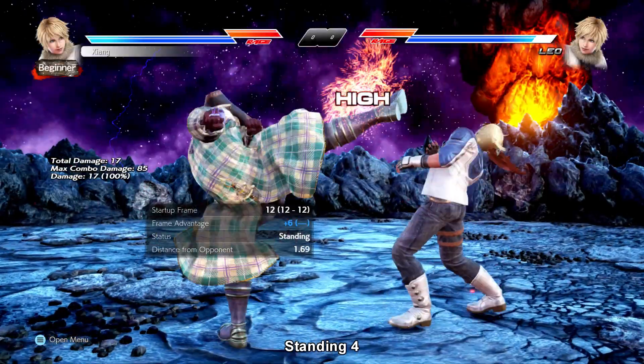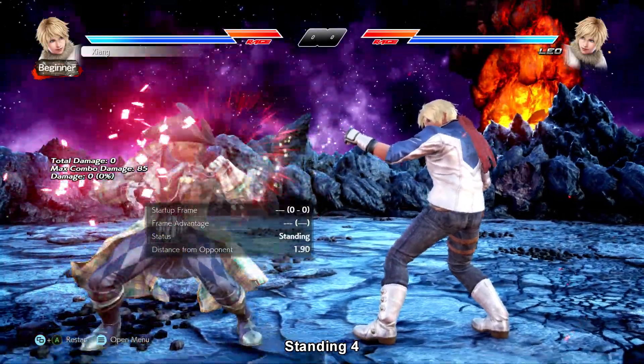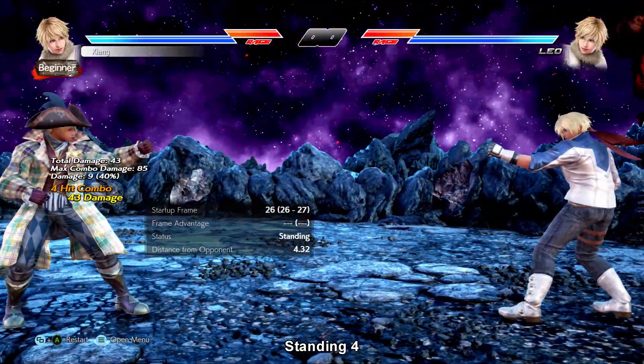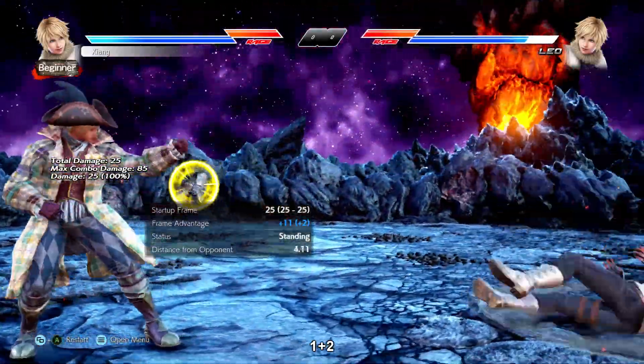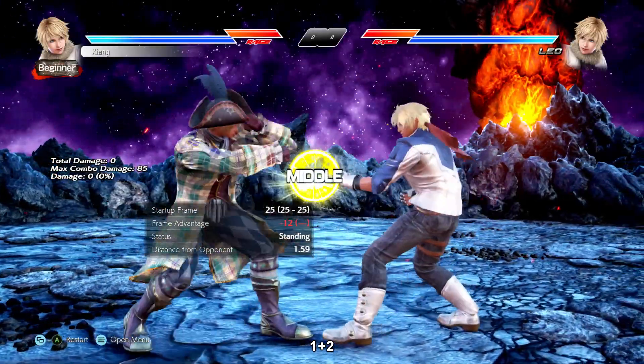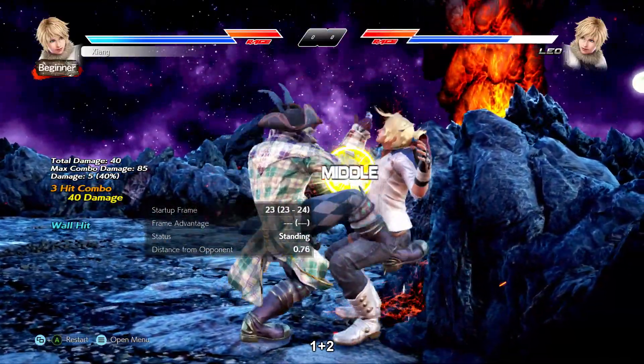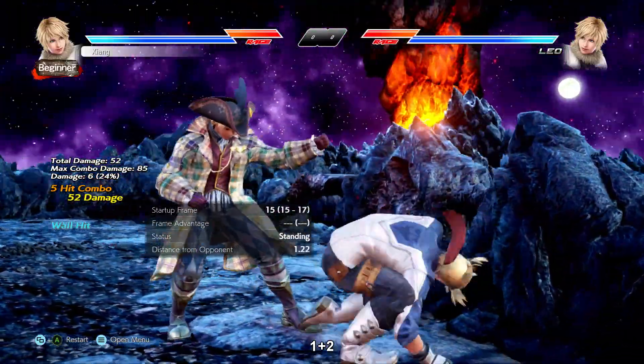Standing 4 is a safe i12 that gives a mini combo on counter hit. Not nearly as good as your standard magic 4 but still a quick rangy counter hit tool. 1-2 is an i25 mid power crush, negative 12 on block, knockdown splat on hit. Not a great power crush but it's her only power crush from neutral so worth noting for that reason.